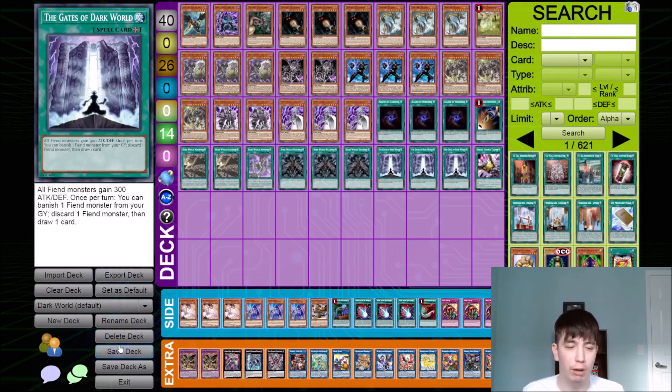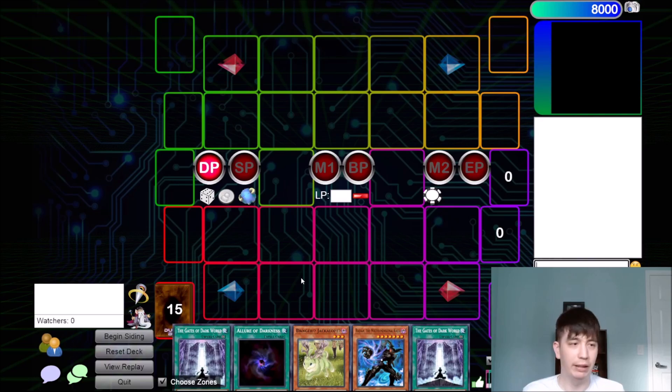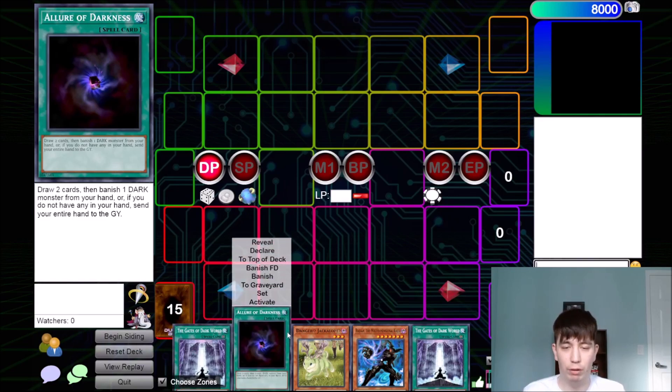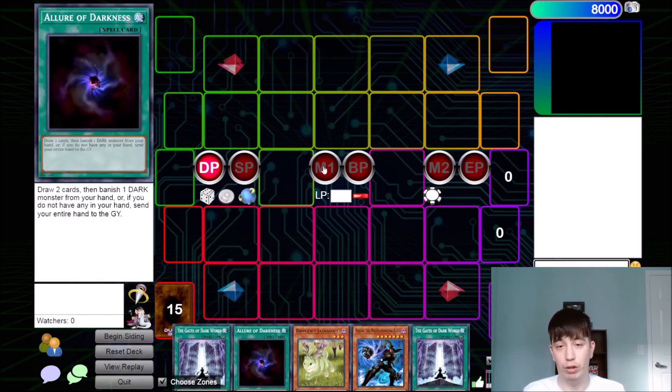So what I'll be trying to do in this video is doing some test hands as well as show you some of the basics when it comes to comboing with Dark World, and then we can go from there. So this is the build I have in front of me. This is what I've been playing. Let's go into the combos. We have two gates — not a good start to our combo, but we do have an Allure.